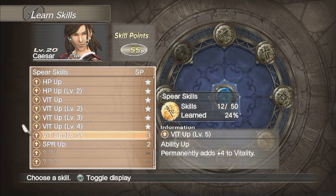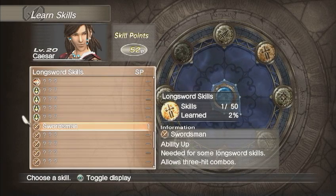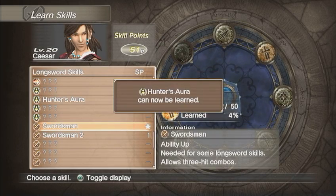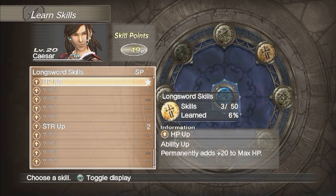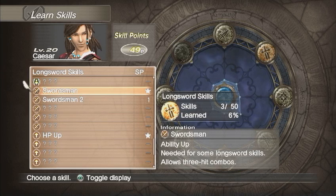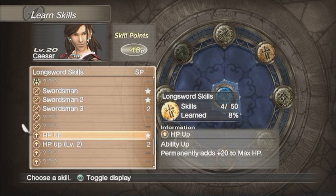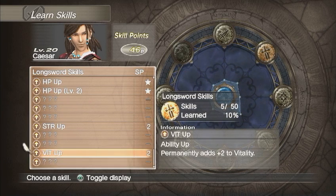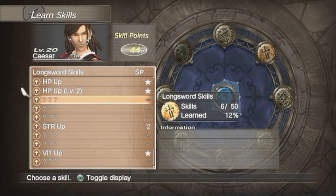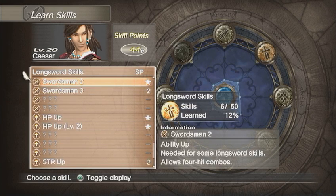And then level 5, and then switch over to Swordsman. And then HP up. Swordsman again. And then HP is Vitality. Now, the reason why I'm not taking Strength is actually because Vitality is actually one of the main skills for Spears.